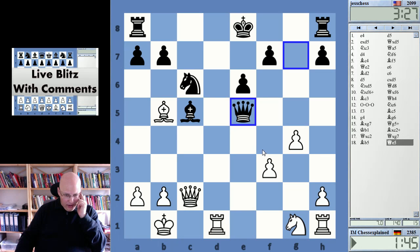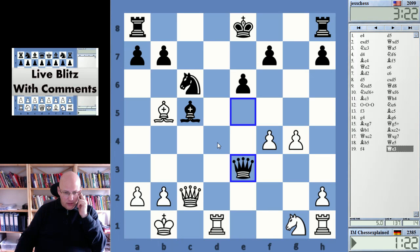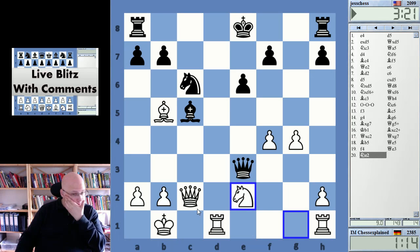Yeah, here I've got f4 I believe. f4 — queen shakes. And he's got queen e4 at the end, that's the thing. Yeah, okay, I still have to do it probably. Queen c5 goes there. Okay, but I'm threatening rook d3 here, so he still cannot easily evacuate — rook d8 or something.